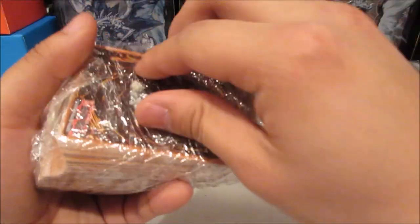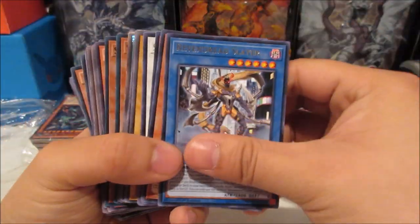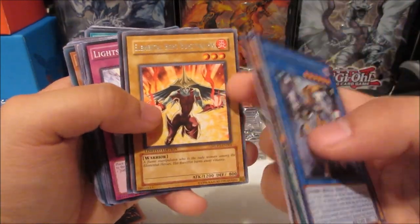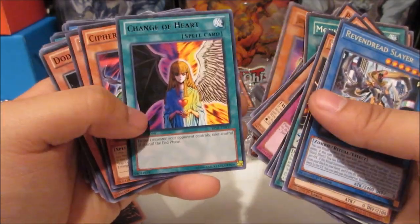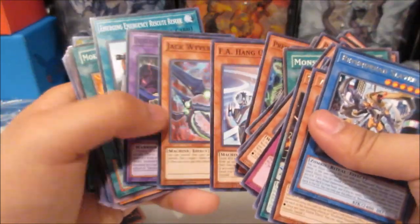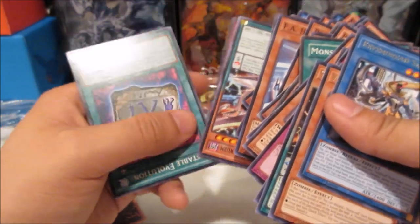I'm just gonna go through all the commons and then we'll go into the foils so we can have a lot more fun. Oh, this one's a McDonald's pack — that's pretty cool. Element of Brush and Tricks, it's Moss Reborn. Finding some pretty old McDonald's cards in here too, very nice. I don't think those are around anymore unless people still have them in old school collections. They're not worth that much in value but they're still pretty cool overall.